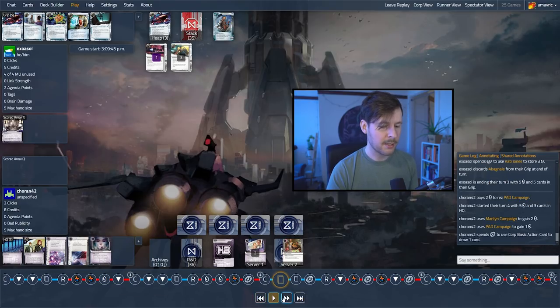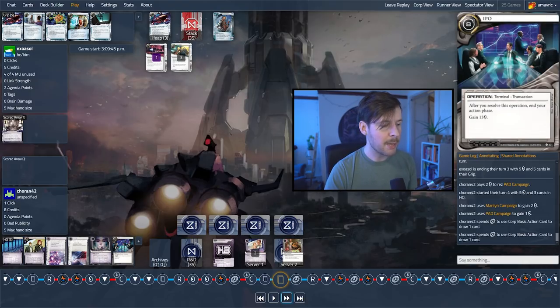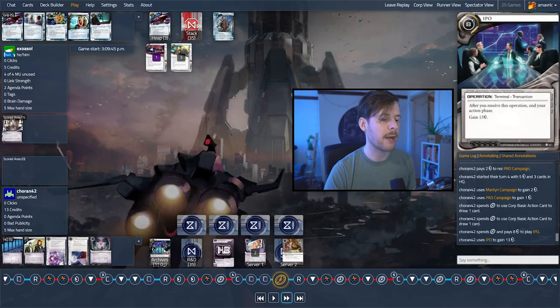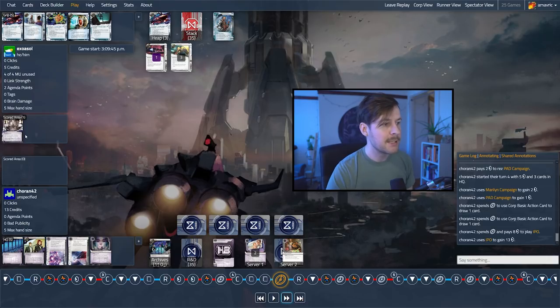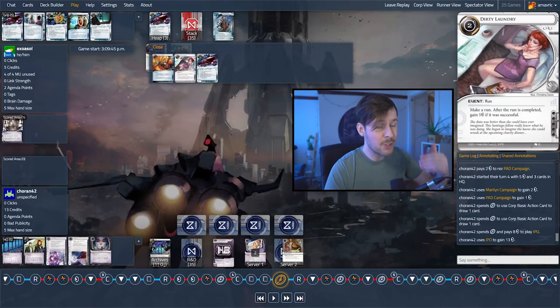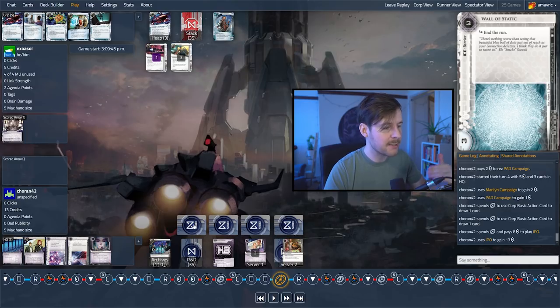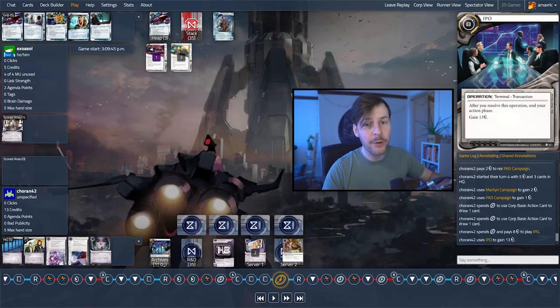We're going to draw once, draw twice — drawing early in the turn is what you want to do. We drew into an IPO perfectly. We're probably going to play that as our terminal last action to gain up to 13 credits. This is such a clear example of why forcing the corp to spend money is so important. While Exosol was in that awkward spot for the last two or three turns with no money, it's tricky to do anything. If we had forced a rez — even if you just faceplant into R&D and they consider paying three credits — they're further away from those eight credits they need for the IPO.